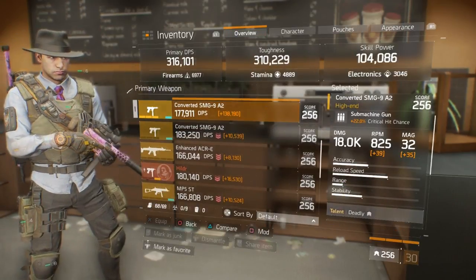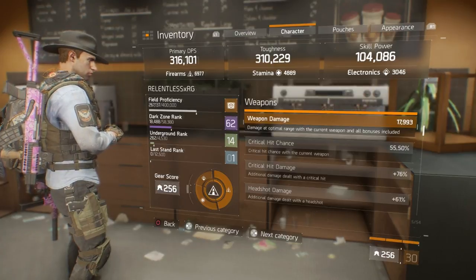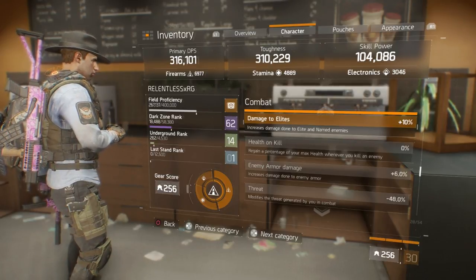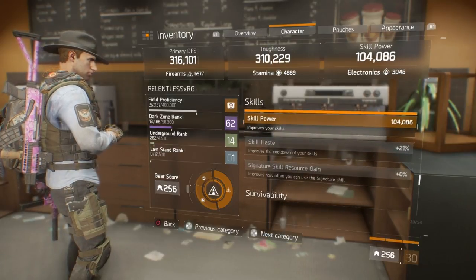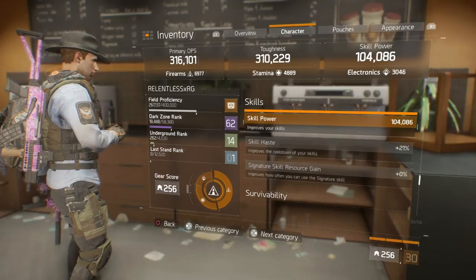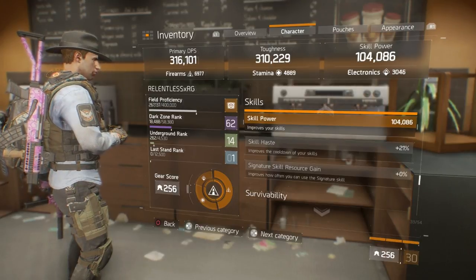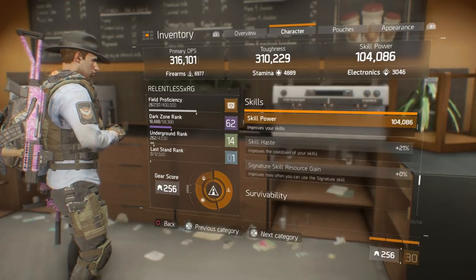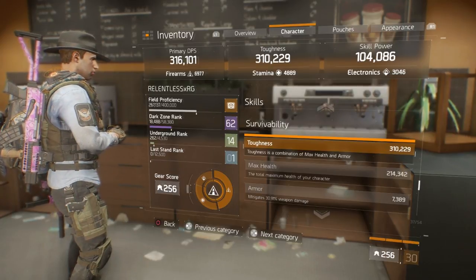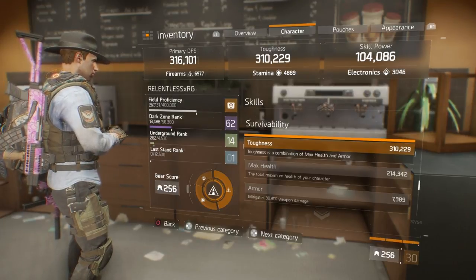On the character sheet, I'm at 55.5% crit chance, 76% crit damage, 61% headshot damage, 10% damage to elites, and 6% enemy armor damage. Skill haste is at 21% — if I switched to the other gloves with 7% skill haste but lost 5% crit hit chance and crit damage, I could bring it up to 28%. For survivability, my max health pool is 214k, and armor is decent but I'd like it around 32k.